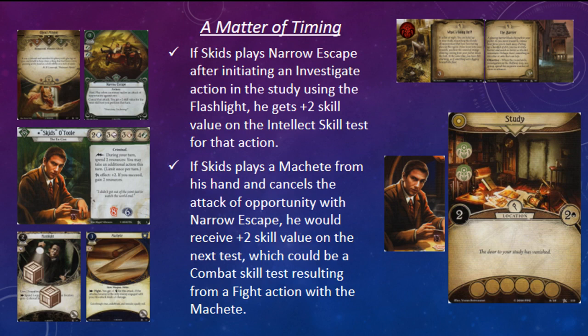It's important to understand when you get the plus-two skill bonus. For example, if Skids takes an investigate action with his Flashlight and cancels the attack of opportunity with Narrow Escape, he'll receive the plus-two bonus to his intellect during that action. However, if Skids plays a Machete from his hand and cancels the attack of opportunity with Narrow Escape, he would receive plus-two skill value on the next test — which could be a combat skill test resulting from a fight action with the Machete. The reason Skids receives the plus-two bonus during the Flashlight action is that the attack of opportunity happens before the action itself resolves.